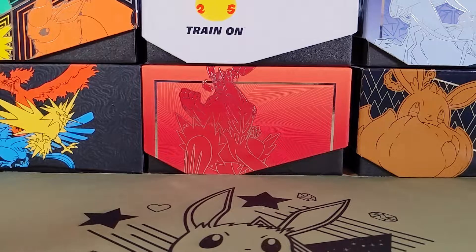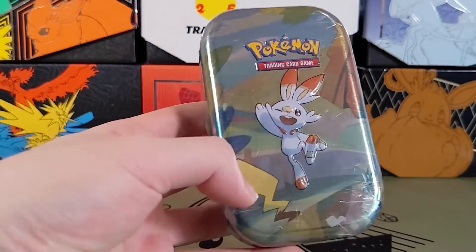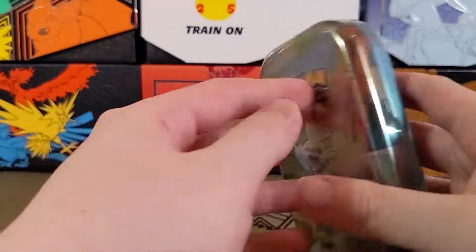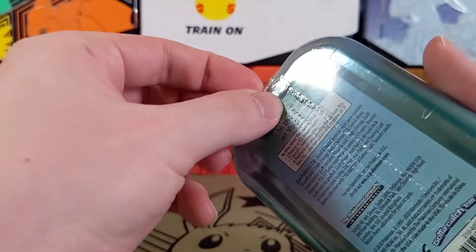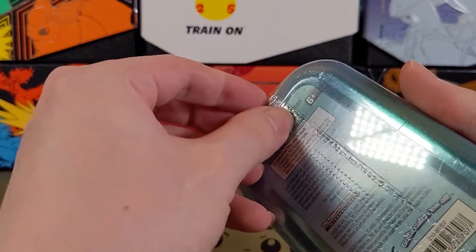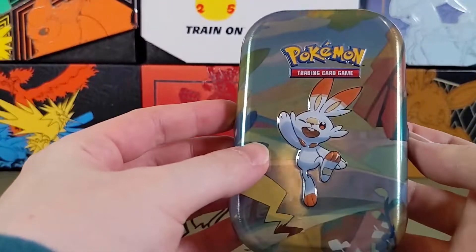Today let's open another Galar Pals mini tin — this one with the Scorbunny and the Pikachu tail. I opened the Ponyta one just earlier and it comes with the Sword and Shield base set and the evolutions. I didn't get anything good last time, but let's see if I can get anything good this time. Let's open this up.